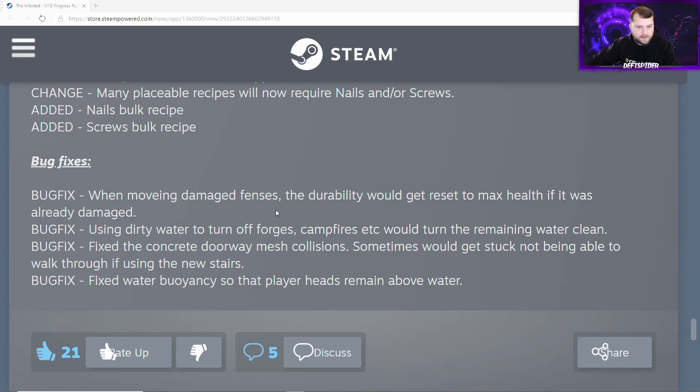Bug fixes: when moving damaged fences, the durability would get reset to max health — that's fixed. Using dirty water to turn off forges, campfires, etc., will now turn the remaining water clean. Fixed the concrete door mesh collisions where players would sometimes get stuck not being able to walk through. Also fixed water buoyancy so that player heads remain above water.